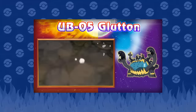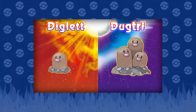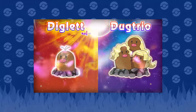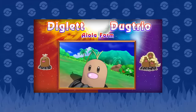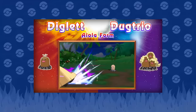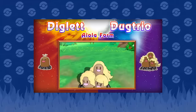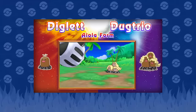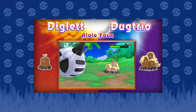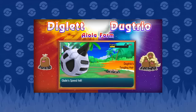I dig these regional variants. Diglets! There are Alolan forms — Ground/Steel type. The ability is Tangled Hair. That's funny. That looks pretty glorious. I'm just gonna say that hair is amazing. Diglett's Tangled Hair — it decreases speed. That's funny.